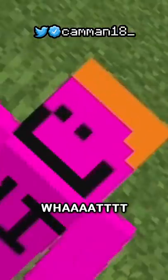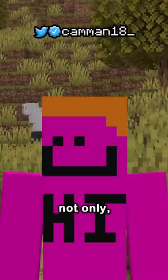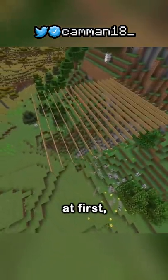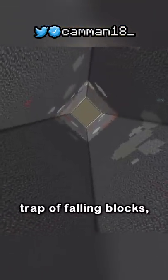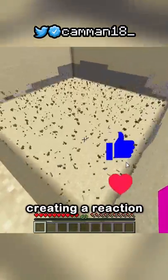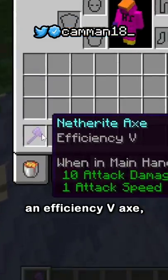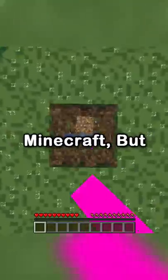Signs have a secret use that makes them overpowered. Signs are only used to write things, right? Well, you're actually able to place signs on signs - which seems harmless until you put sand on them. You can make a giant trap of falling blocks, all triggered by breaking one sign, creating a chain reaction. Paired with an efficiency 5 axe you can insta-kill anyone - just don't tell your friends.